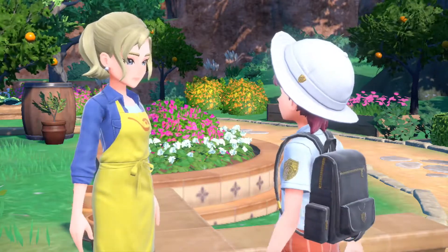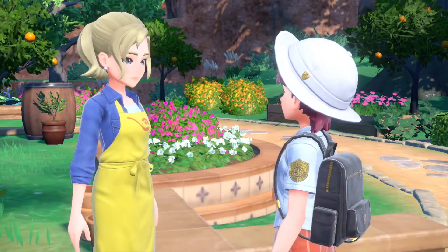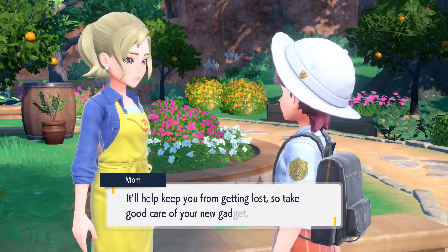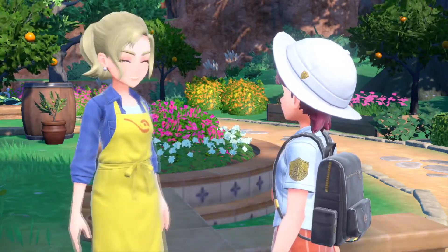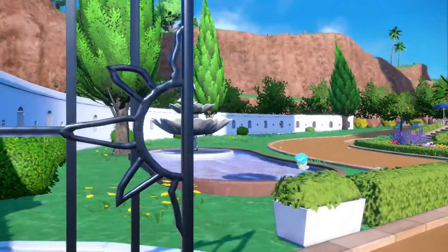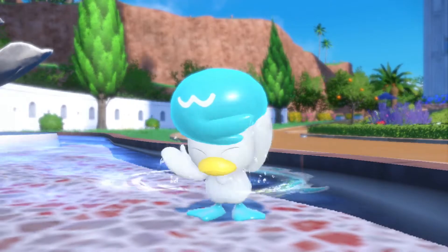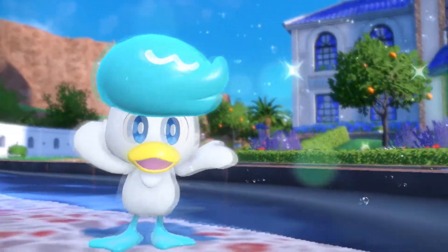So how are we going to handle this Nuzlocke? Well, first of all it's going to be standard hardcore Nuzlocke rules. Obviously set mode doesn't exist in this game for some reason, so I'm going to have to do that manually. All the Pokemon are going to be named obviously. If at any point they faint I can no longer use them — they're considered dead. The usual.